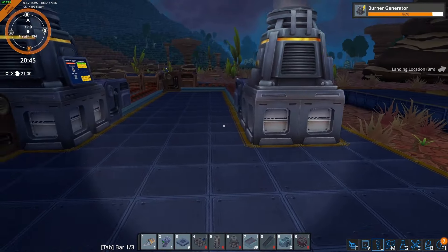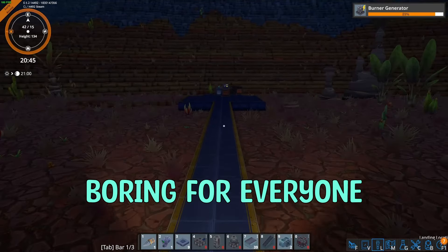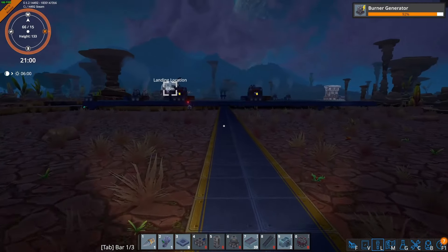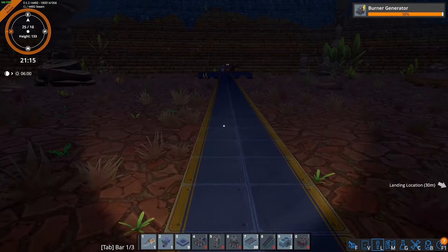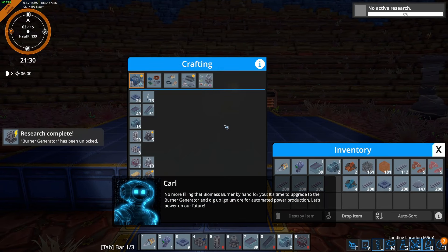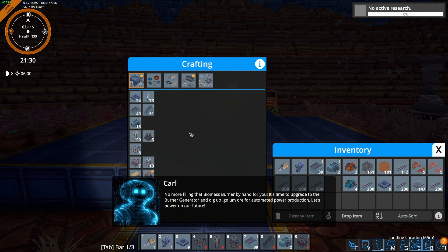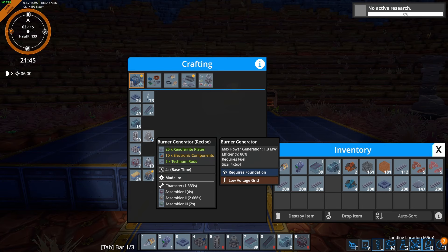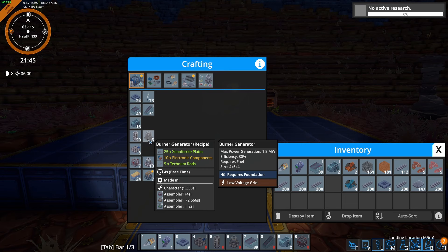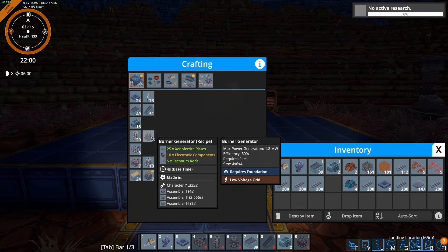Next we're going to get our loaders sorted - we'll pop these two over here and these ones over here. We are required to build two more smelters as well, so we'll go ahead and do that. I'll probably exit them over this way and build a smelter next to it. We'll get our loaders set up over here. One thing I like is when you put a loader onto an output, it automatically makes it an output - quite handy. We're going to rotate this conveyor belt and pop it there. It's now automatically distributing our ore straight from here and our miners will keep working.